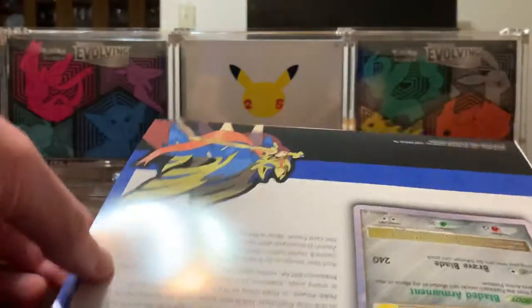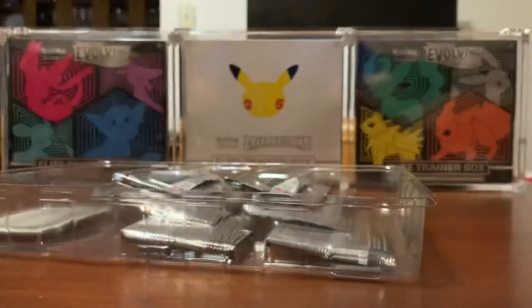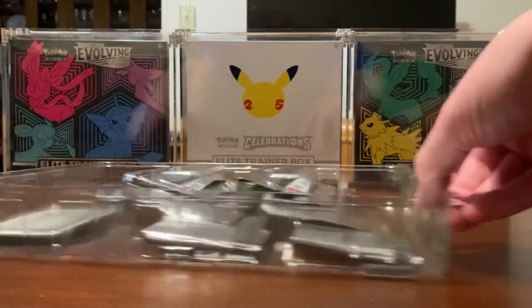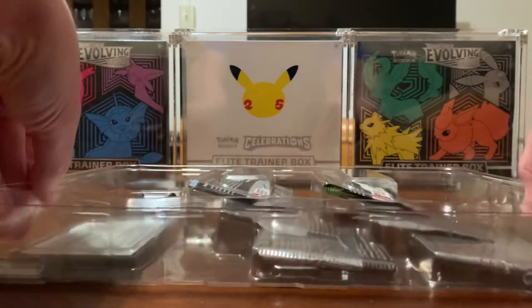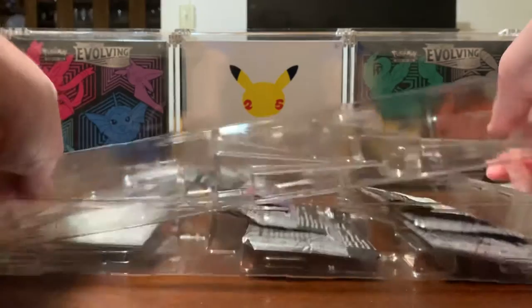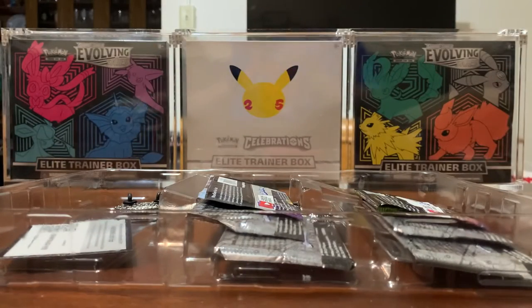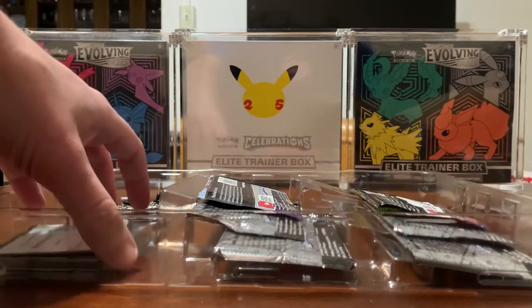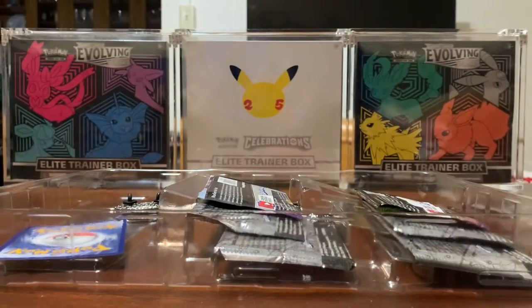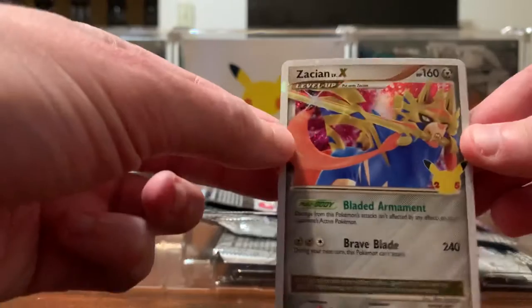So what do we got here? We got some sort of guide thing. This just comes right up. Alright, let's start off with this code — anybody can have that. And then we have our Zacian Level X card.